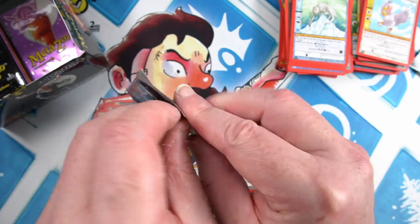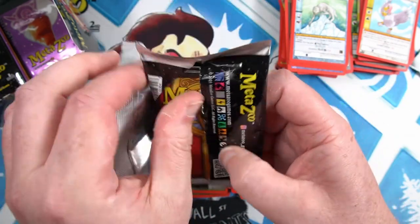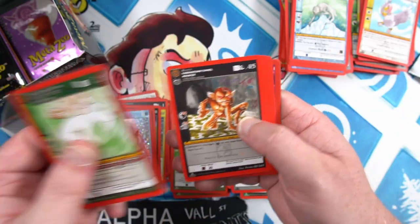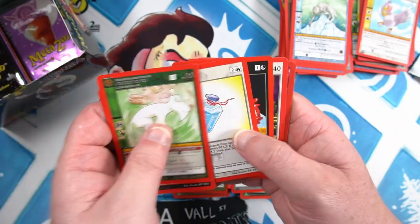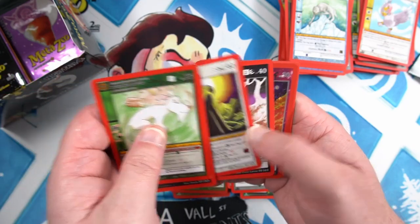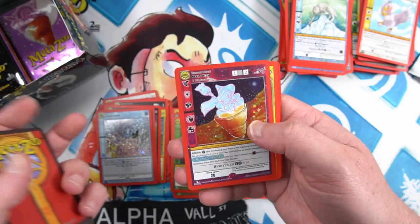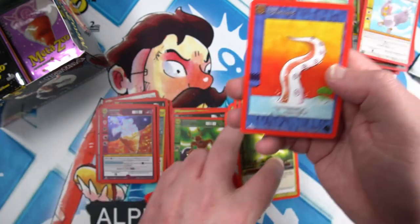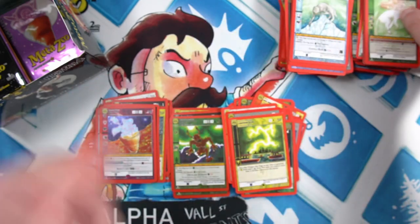It's about halfway now looking at the packs. Not quite as impressive as the first box, but still a lot of full foils. Looks like another full foil — yes, it is — a Bellwitch full foil. I think it's our third full foil now in two boxes.